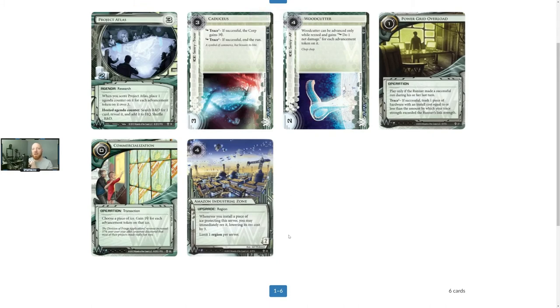Welcome back. We're looking at the Genesis core set plus the first three packs of the Genesis cycle for the rat runner tournament we're doing currently, as of February 2021. The next faction we're on is Weyland, with six cards released over the first three data packs.